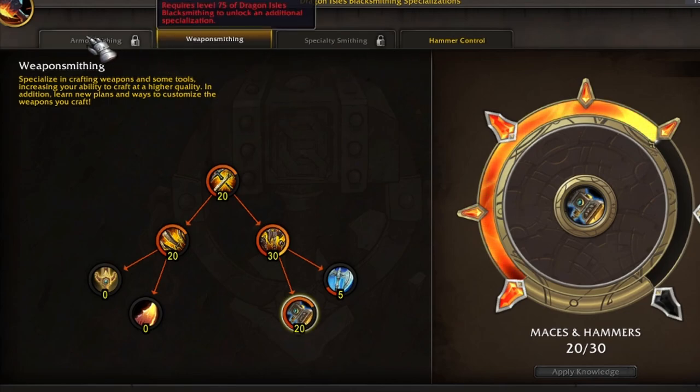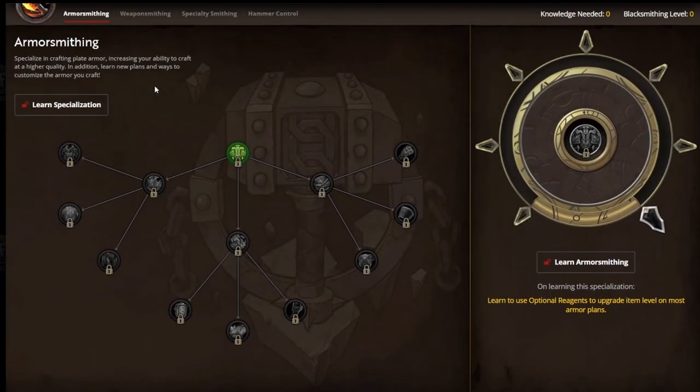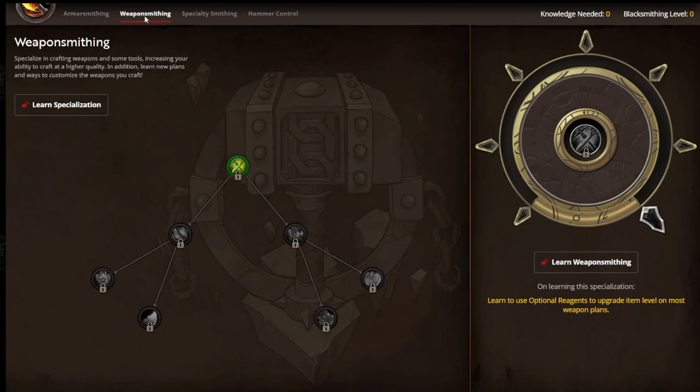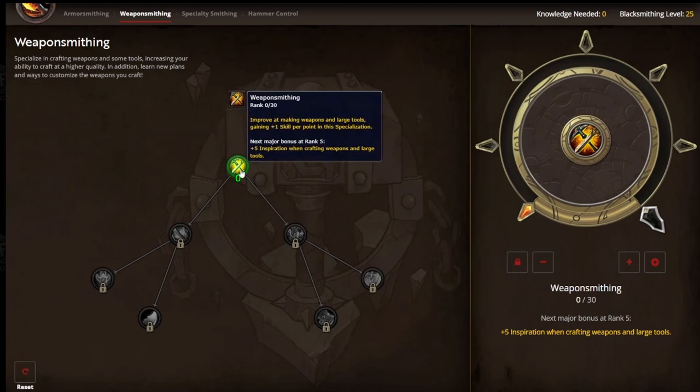First, if you haven't done anything in any of these trees, they're all going to be locked. In an effort to make this a little bit more clear, I'm going to show you a leveling path that's pretty effective for weaponsmithing. Once you gain your first knowledge and you're able to select your first path, go ahead and click Learn Specialization on Weaponsmithing. At this point, you're able to start applying points.